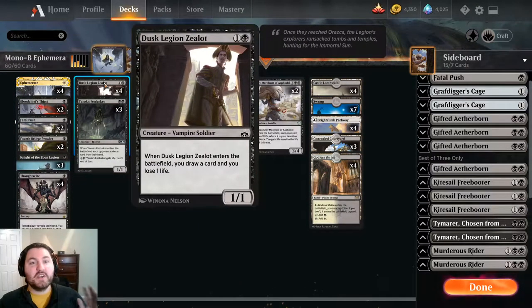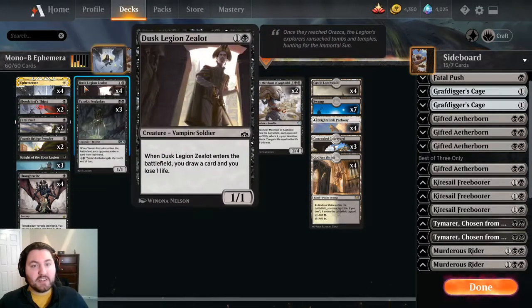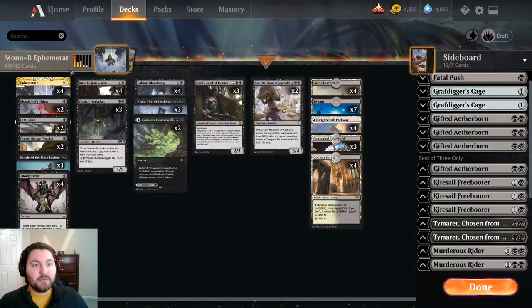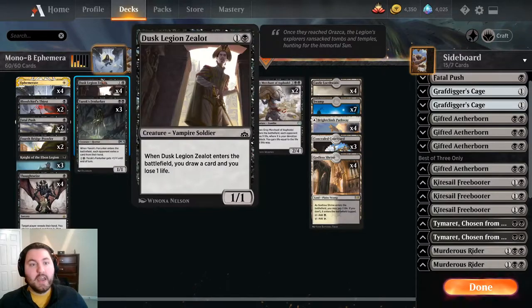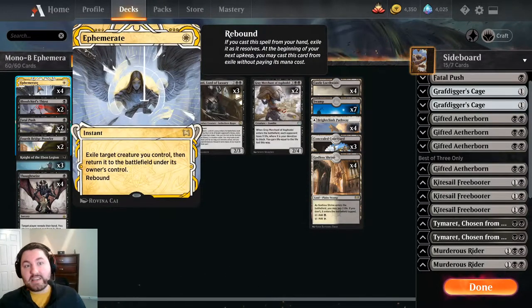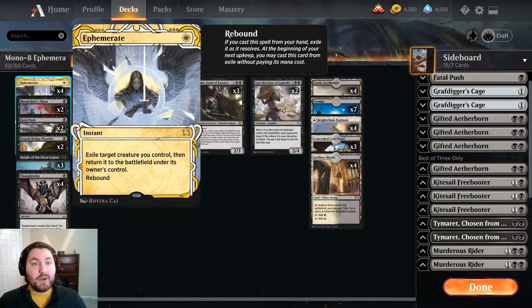A perfect example is Dusk Legion Zealot - a 2-mana 1/1, pretty meh body, but when it enters the battlefield we draw a card and lose a life. With Ephemerate: we play Dusk Legion Zealot, it draws a card, we Ephemerate it, it re-enters and draws again, then on our upkeep we get to cast Ephemerate for free, target it again, draw another card. Ephemerate has effectively been a one-mana draw two, which is really, really powerful.